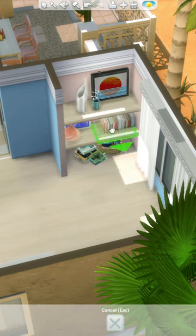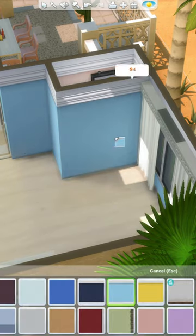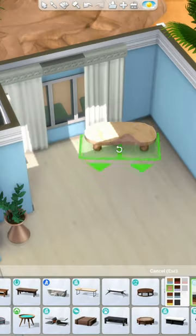I decided to add in some built-in shelves. The house already has a functional bookshelf, so this is just for decoration. I used the Immaculate Shelf from Base Game and sized those up so they fit a two-tile space.